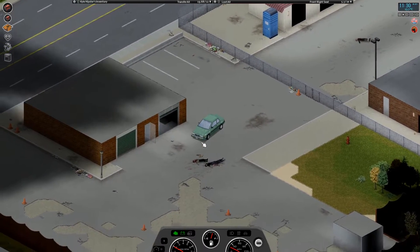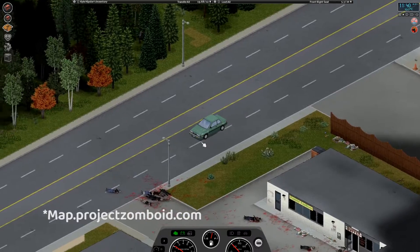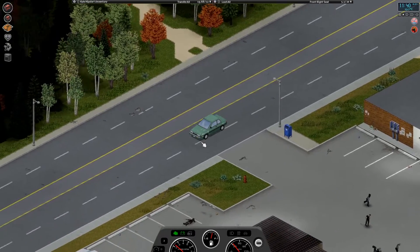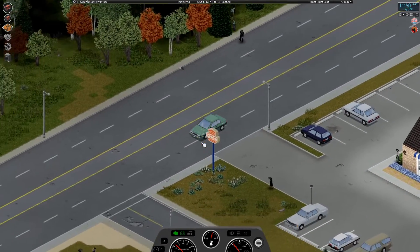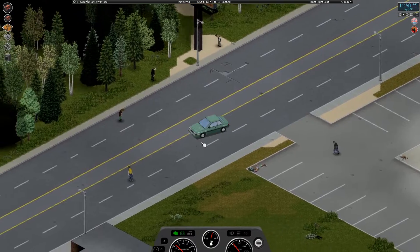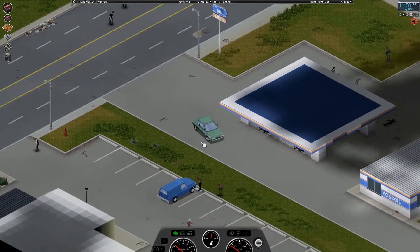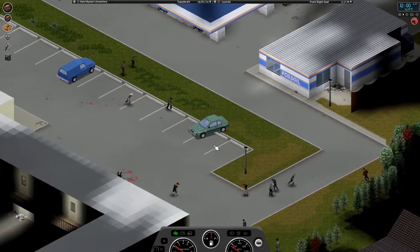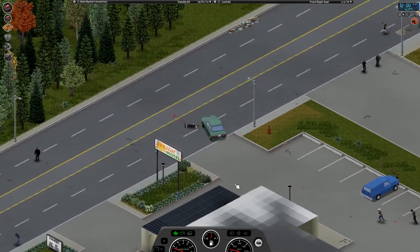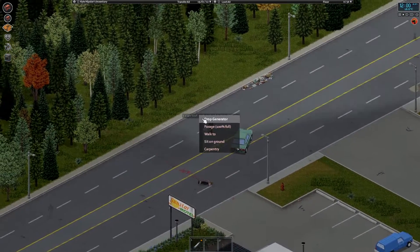If you have no idea where a gas station is, there is a Project Zomboid map you can view online by going to map.projectzomboid.com. There you can view the area you're in — for example if you started in Muldraugh — and see points of interest. It's a very good tool to help you get started. This is the gas station. We're going to clear out all the zombies and make preparations with the generator for when the power goes out. I'll just drop the generator here so I'm not overweight anymore.